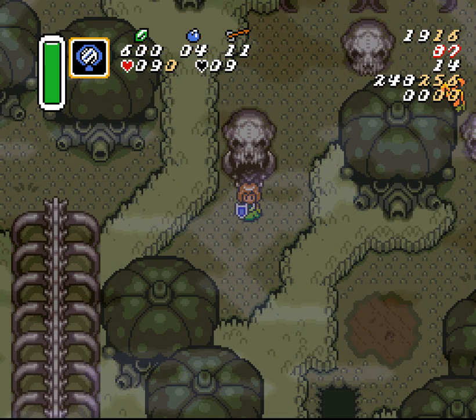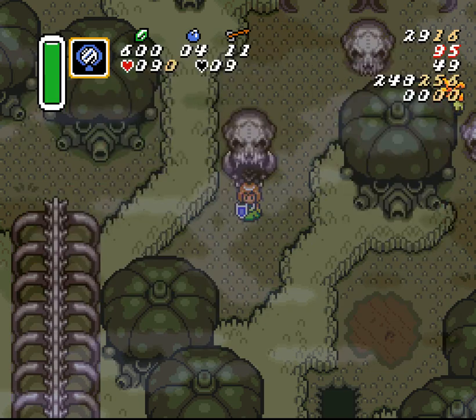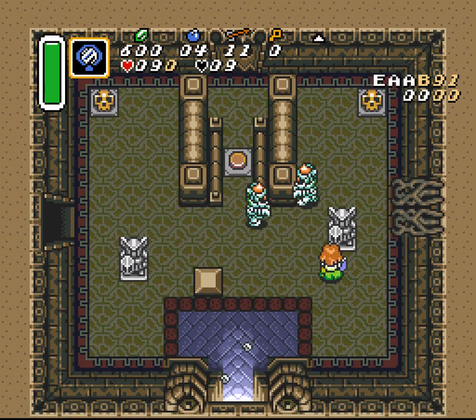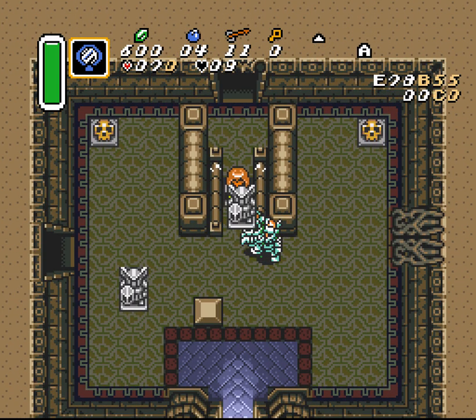In randomizer, you don't always have the same equipment — like, you have a different sword. Even with the fighter sword, this is going to be exactly the same thing. You don't need the sword beams or anything; just make sure that you get both of the Baris with your slash. A little slow there — got hit by the Gibdo, but it's fine.